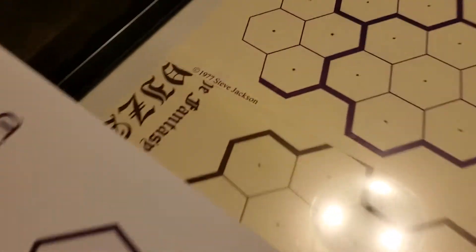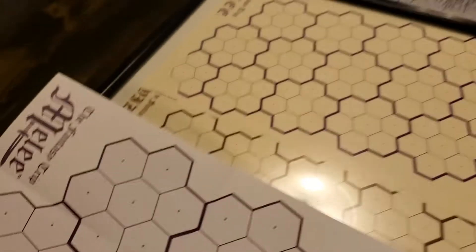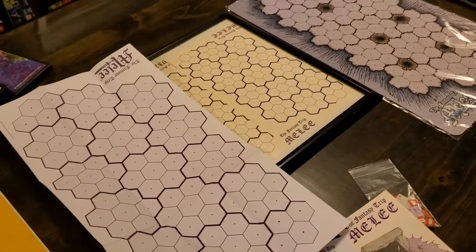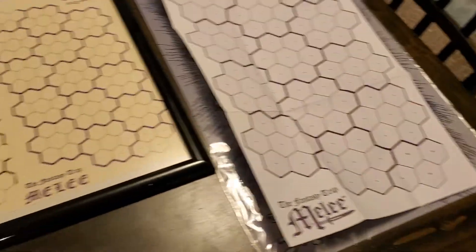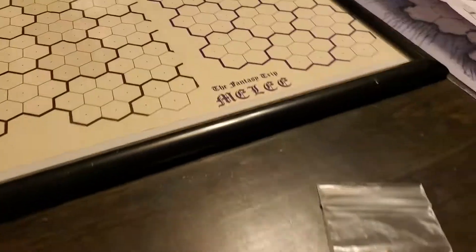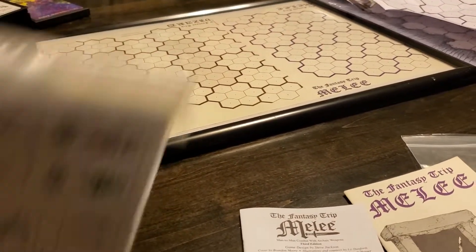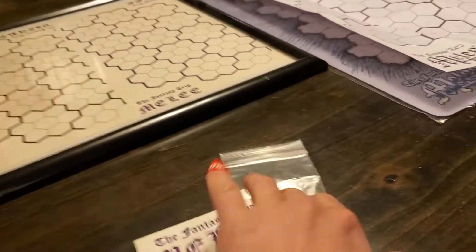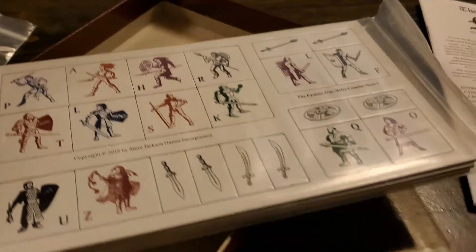Look at this format — you have the original there. Melee logos in the corners, just like the new, with the copyright in the same exact spots. What an homage. I wouldn't expect any less from Steve Jackson Games — the attention to detail is going to be there. Counter comparison — the new artwork as compared to the old.